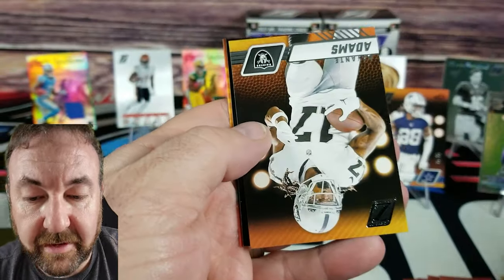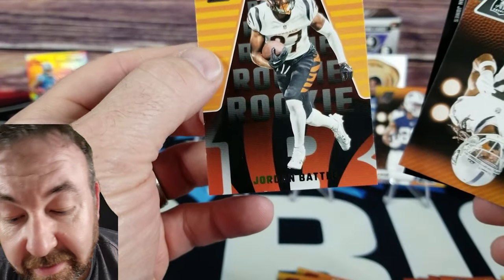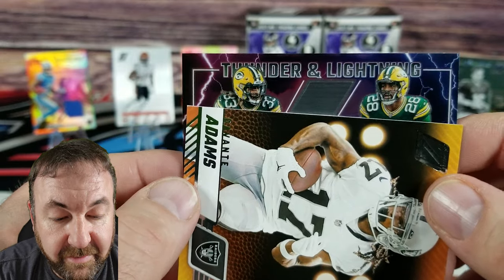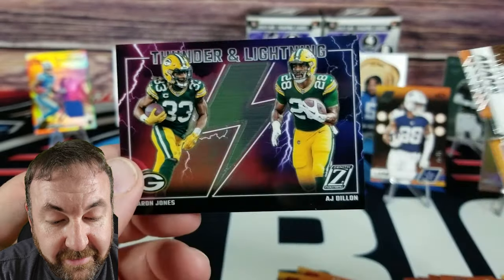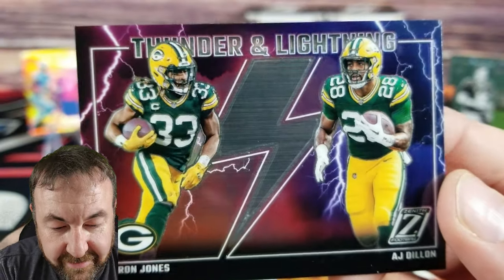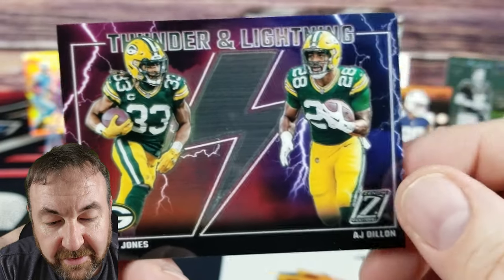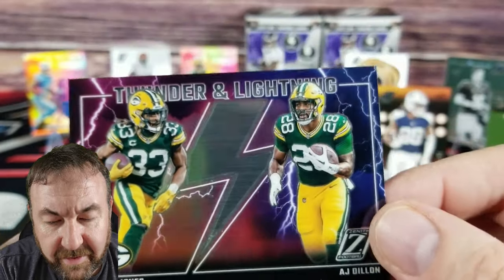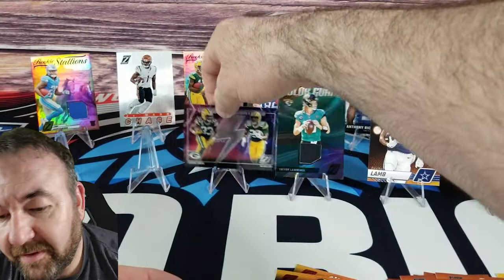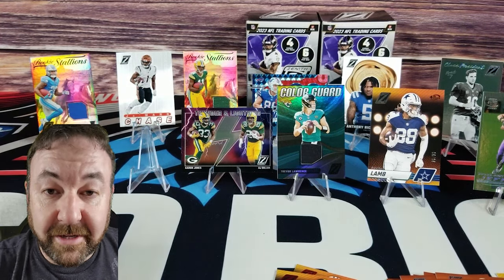Josh Allen — oh god, there's something else in here. I think I know what this card's going to be. Jordan Battle on the rookie. This is going to be a Thunder and Lightning — and it's going to be AJ Dillon. Sweet card for a Packer fan — these guys were quite the duo. He seemed to turn it up towards the end, and Aaron Jones is a spark plug. It's going to be painful to see him in a Vikings uniform — he's going to tear us up, you watch.